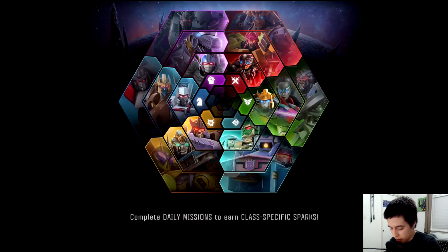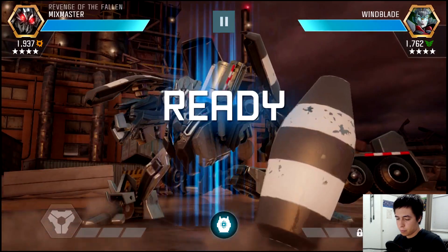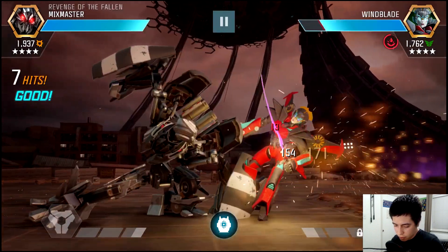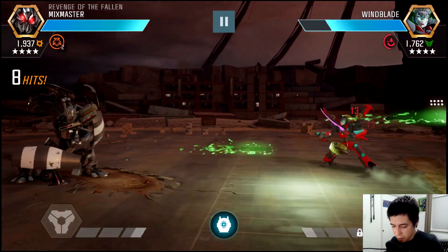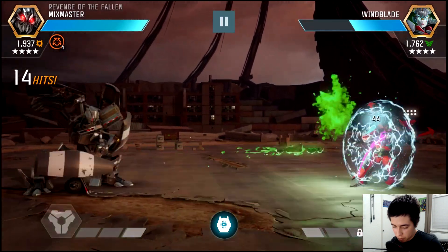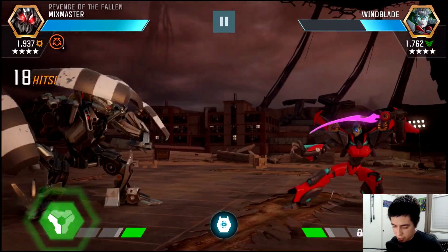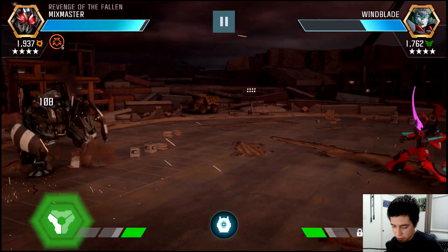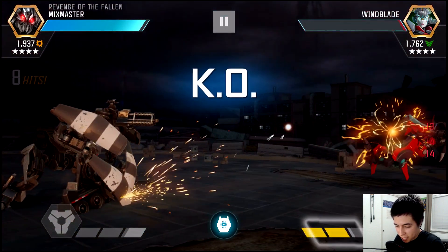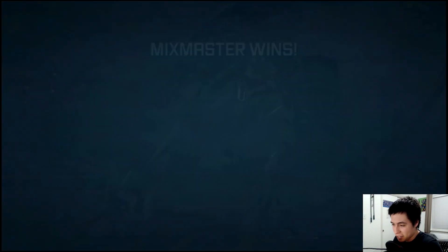Let's use Mixmaster against Windblade and then use him again against Hound. There it is — the power burn on the perfect block! I need to check how much the power burn is when paired with Dinobot; it's noticeable but I'm not sure of the exact amount. She's pretty much dead — special one! That Mix Daddy cannon — op, god tier character. Just kidding.